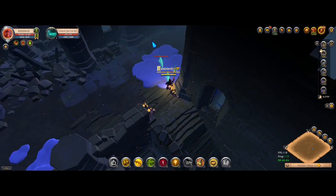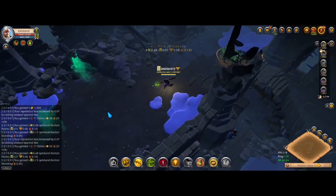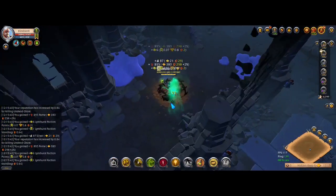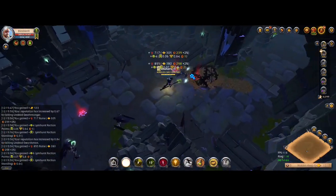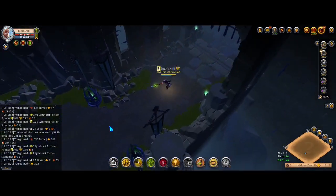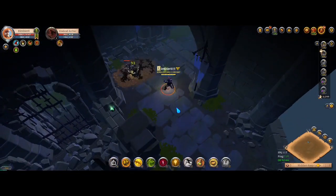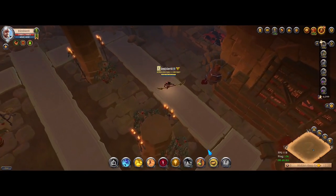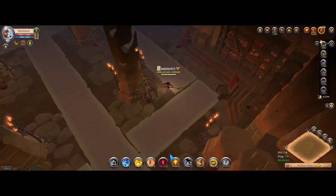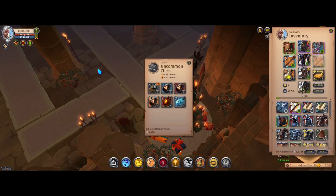If someone has found skins in a chest, I would love to know, because I do believe you don't get the skins from the chests. After killing Uncle Frosty this time, I decided I would go back and clear the dungeon to check whether the skins did or did not drop in the chest. I've sped up the gameplay here. We can now open the chest because we've killed all the mobs up to that floor. And it's just a normal blue chest — no skins.